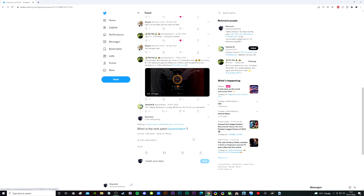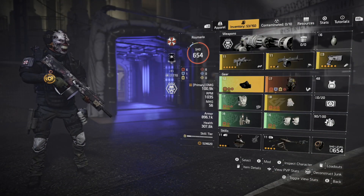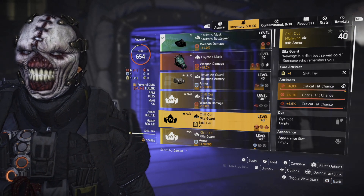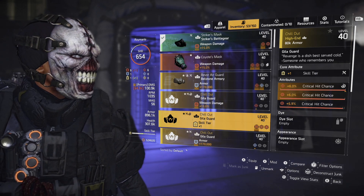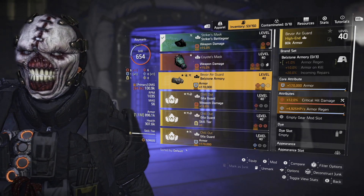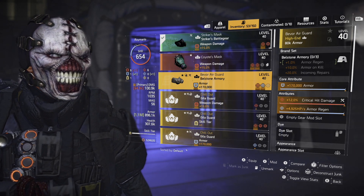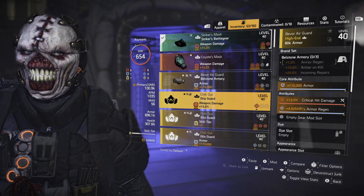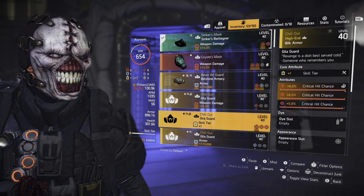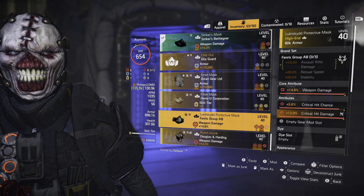The Chill Out mask is getting its fix in the next patch update. That said, I still think it's not best in slot. Just because you have two mod slots, it still gives you three attributes — like this Bellstone mask, for instance, which has crit damage, armor regen, and one empty mod slot. Putting crit chance on that gives it the same number of attributes overall as any Gila Guard mask or the Chill Out mask.